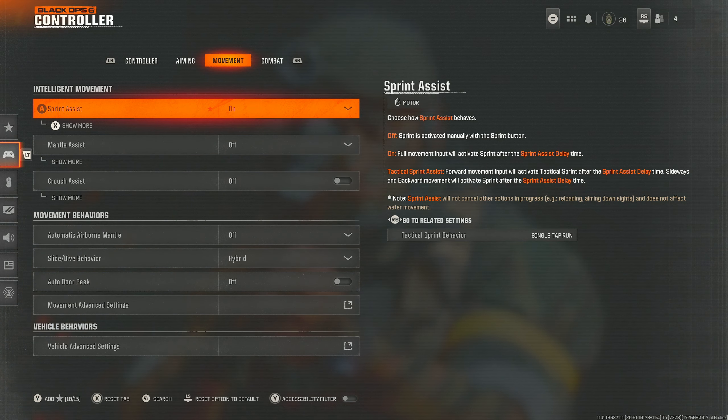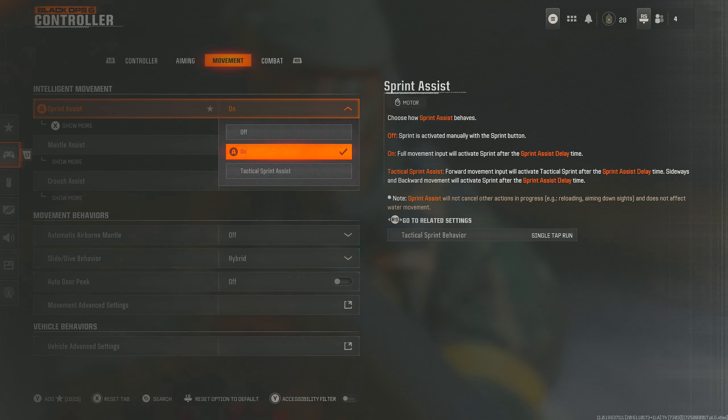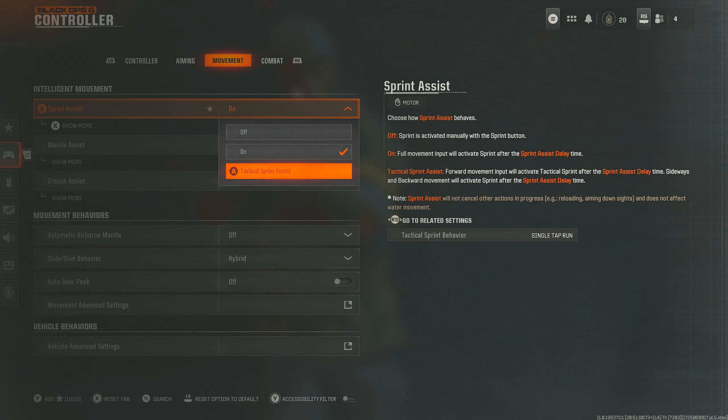Movement — this is very important, make sure you lock this in. If you want tactical sprint in this game you need to turn it to tactical sprint assist. However I feel tactical sprint is a bit too much, so I use just 'on.' I feel 'on' is the best of both worlds — you get fast sprinting, automatic sprint, and you'll be able to sprint left, right, backwards, and forwards without the game being too fast and affecting your aim. Tactical sprint I feel will throw your aim off a little bit, so I'd go with 'on.' Either tactical sprint assist or 'on' — do not have this off, you need to be making use of the movement in this game.